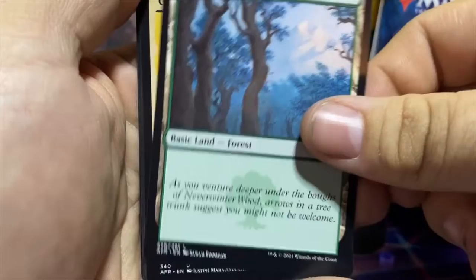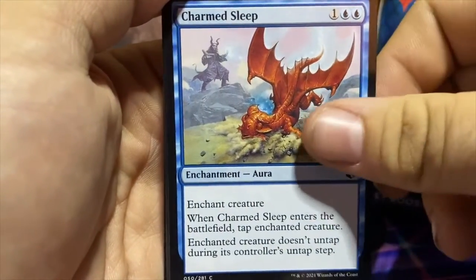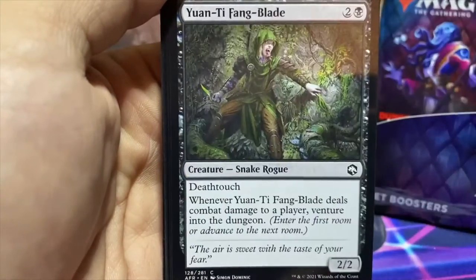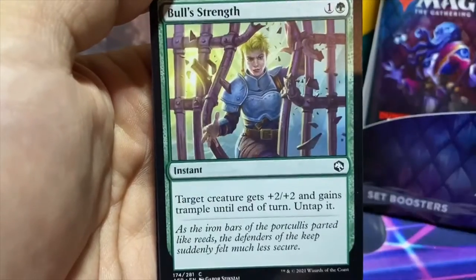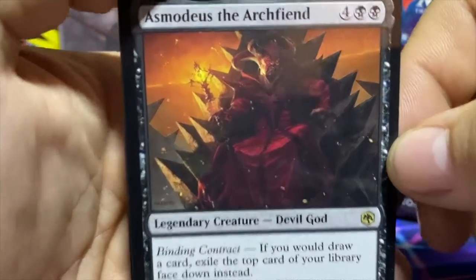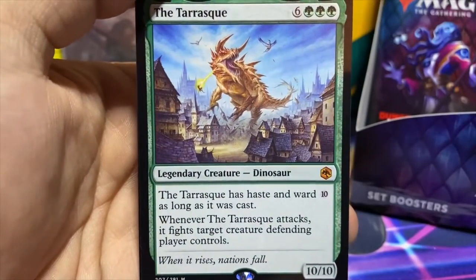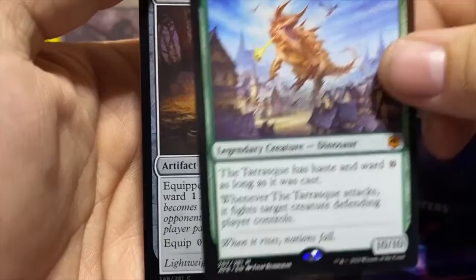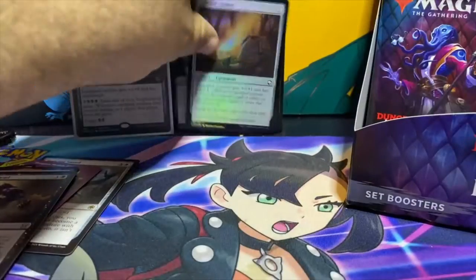We got the Grand Master of Flowers, another new planeswalker that turns into a dragon — pretty cool. Got Gretchen Thornwillow again, Charm Sleep, Shortcut Seeker, Phosphorus Innkeeper, You Meet in the Tavern, Grim Wanderer, Bull Strength, and Asmodeus the Archfiend — look at that devil god. Then we got our first mythic: the Tarrasque, which has Ward 10 as long as it was cast. Followed up by a Leather Armor foil and an angel token. Nice double-hit pack — we got the mythic and a rare.